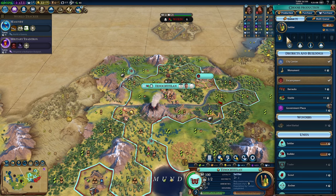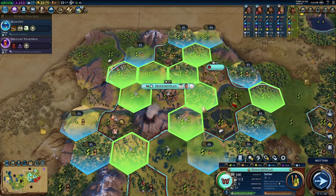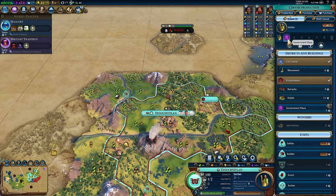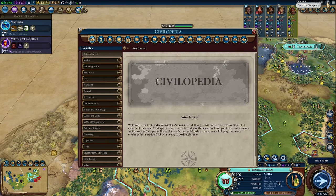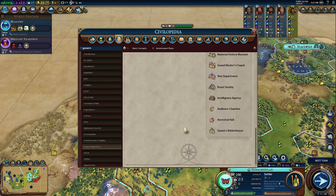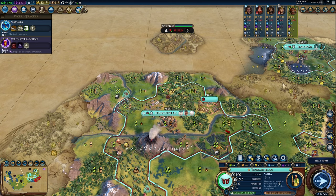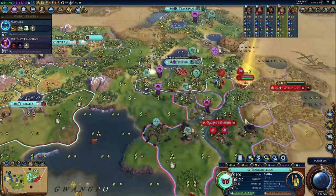After that a builder, then the government plaza. Generally speaking, you always want to try and build government plazas next to the city. Actually, wait — scratch that, I'm getting it mixed up. It's not the government plaza, it's the diplomatic quarter that you want to build next to your city. My bad, it's been a while. Anyway, they got a swordsman out — just like I said, their technology would be coming fast. I'm glad the game proved me right.